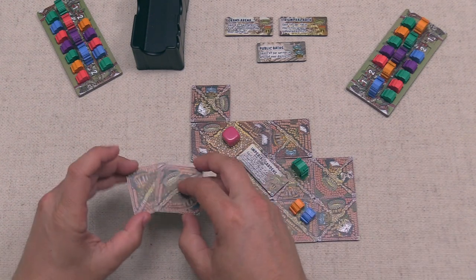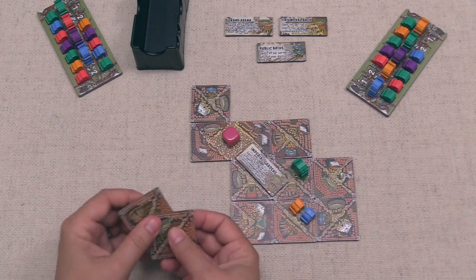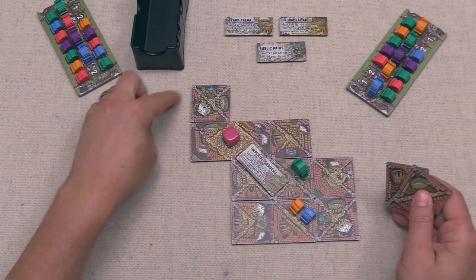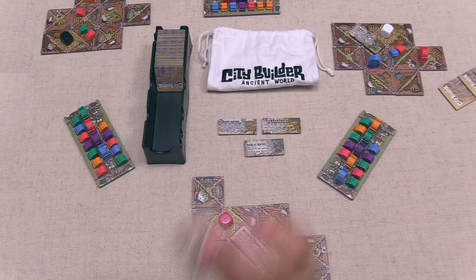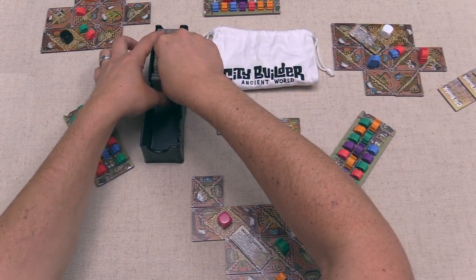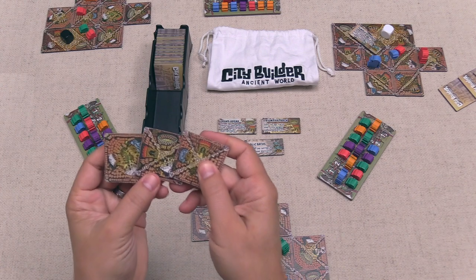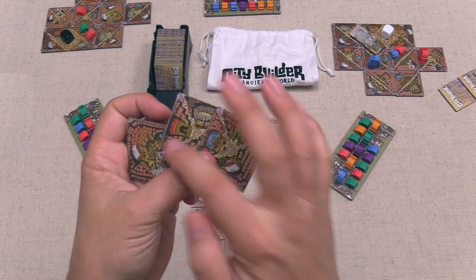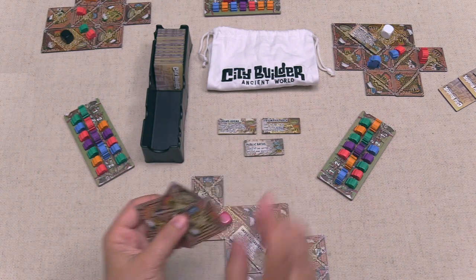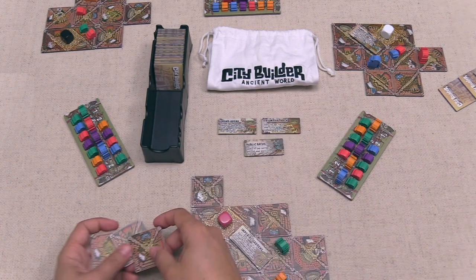We discard two tiles as we continue searching for a red monument or a statue that could go on a corner piece. We put them to the back and draw three more tiles — we actually got two of the thing we were looking for, plus a wide-open tile. Next turn we should be able to take one of those two monuments.